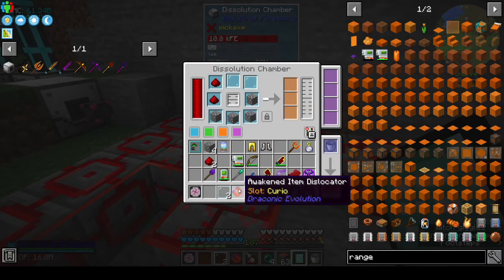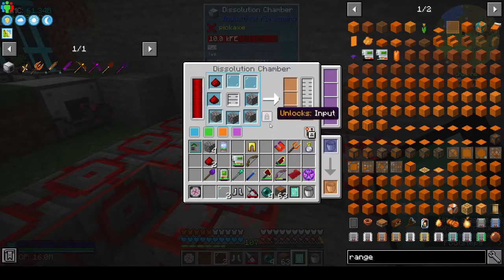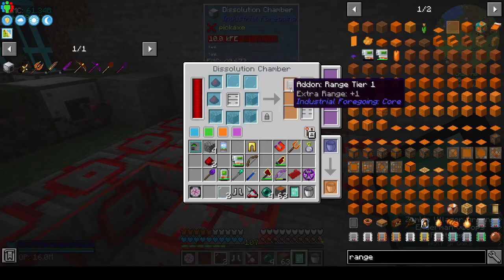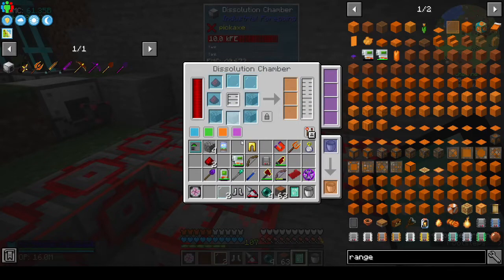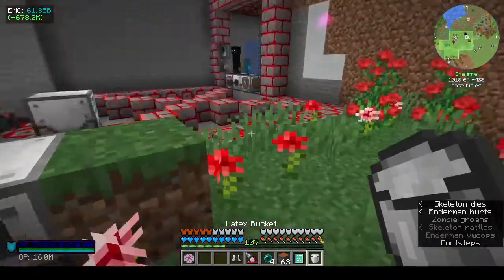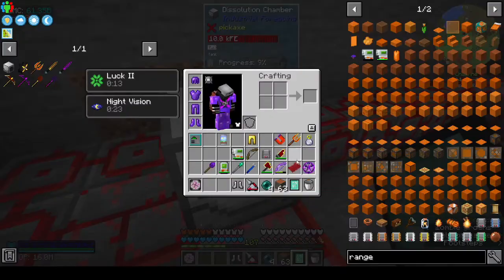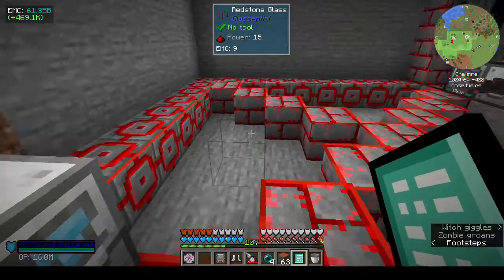I had to take off my awakened item dislocator because it was pulling stuff from the mob farm next door, which was really annoying, so I turned it off. This 'lock input' feature helps if you want to make more than one — if you have this hooked up to your system and you have separate dissolution chambers to make different tiers, you can lock each one and it will just keep making them. That's in preparation for when we make the mob crusher.